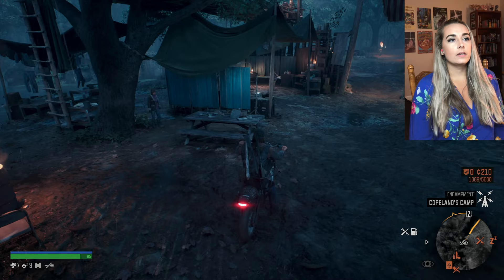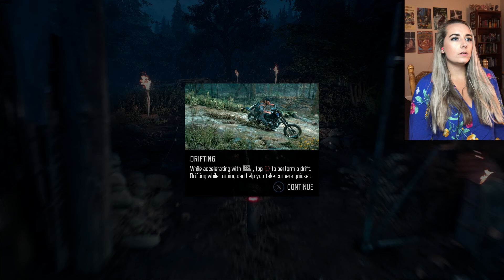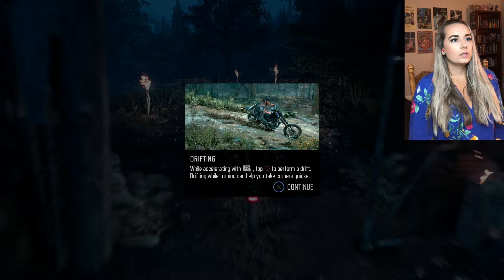I got that bike. While accelerating with R2, press circle - tap circle to perform a drift. Drifting while turning can help you take corners more quickly. Okay, so those sharp turns, I suppose.